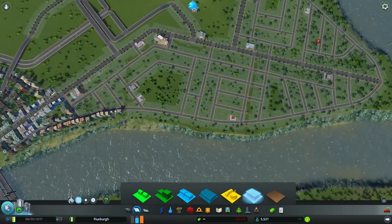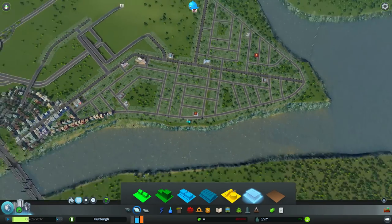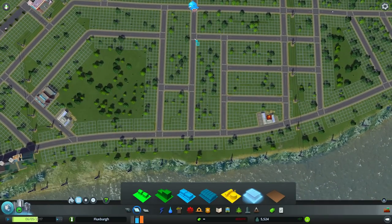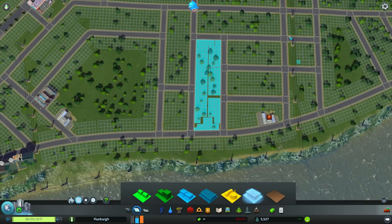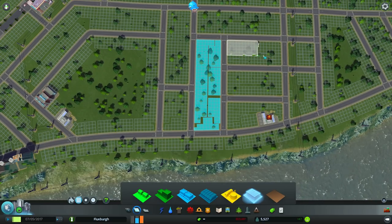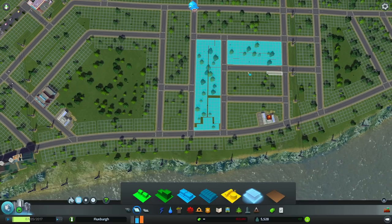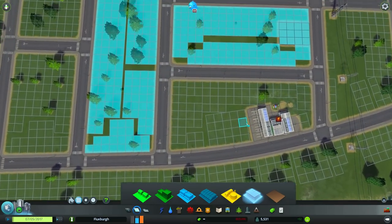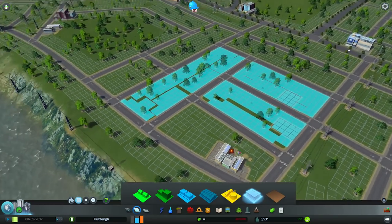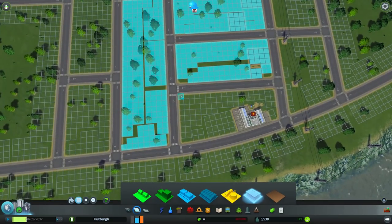We'll start putting office space somewhere over here — this is probably a good spot. Maybe back here would be a good first zoning location, in areas close to these power lines so we can begin making sure they all get powered properly. You can see we had some problems when putting down these grids — they aren't exactly perfect.